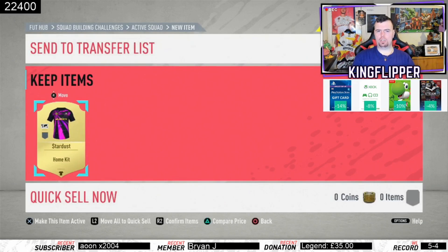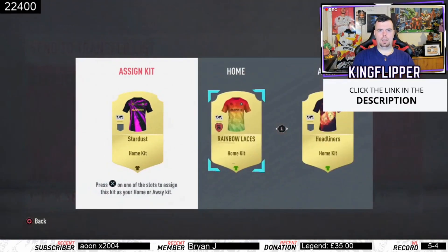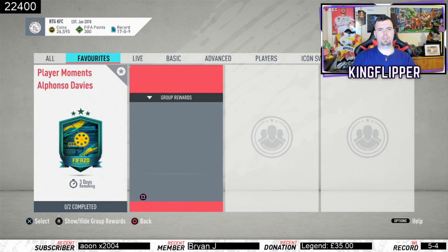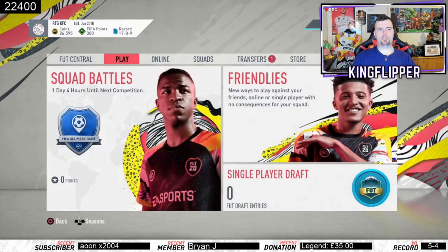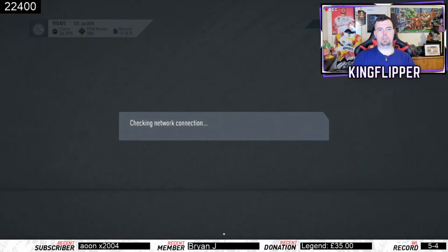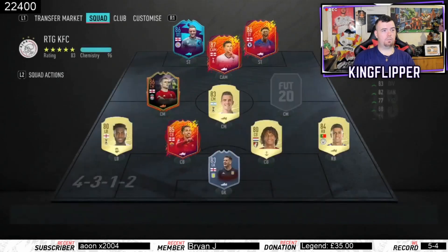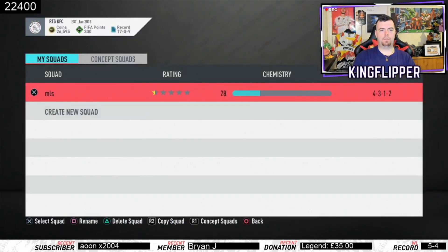Someone told me you can actually check the kit a different way — I don't know how though, they haven't told me. Look at the kits, man — I've done so many kits. The Rainbow Laces is still my favourite kit in the game. I should have really listened to how to preview it, especially as I don't exactly have a full team.